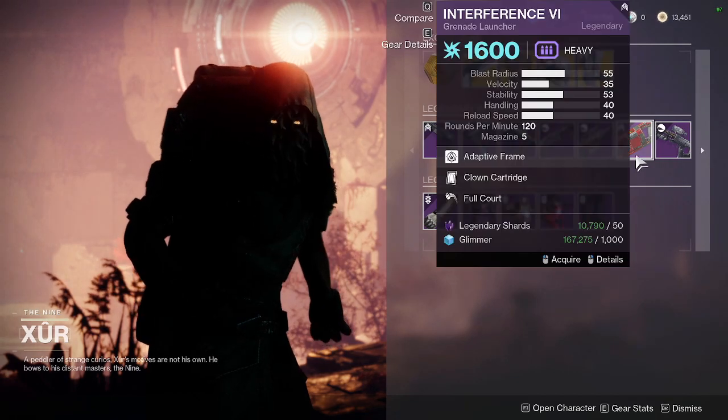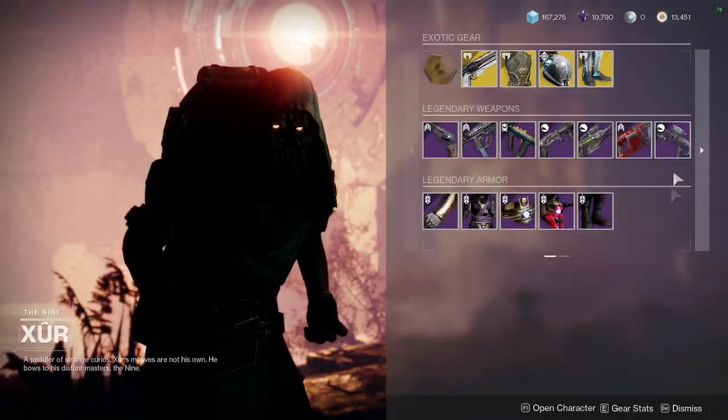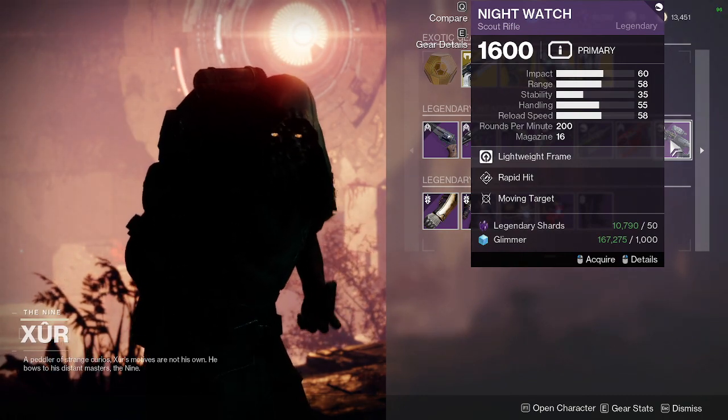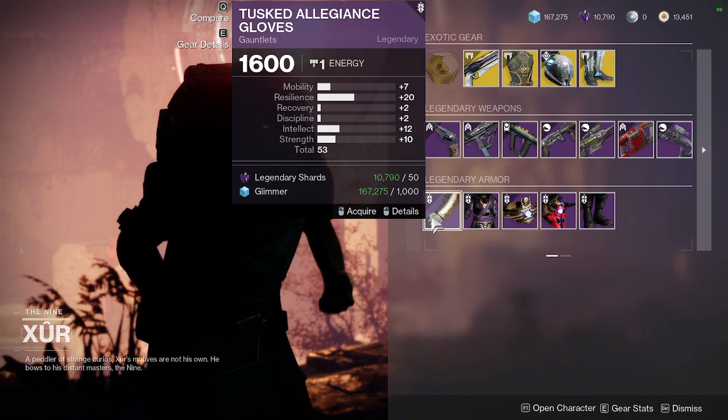Interference Six is pretty much a god roll. I've already got it, but if you don't have it, pick it up. Rapid Hit, Moving Target on Night Watch — meh, that's okay.